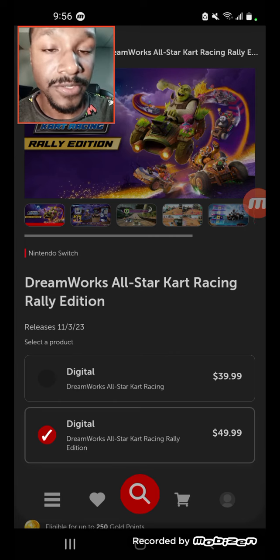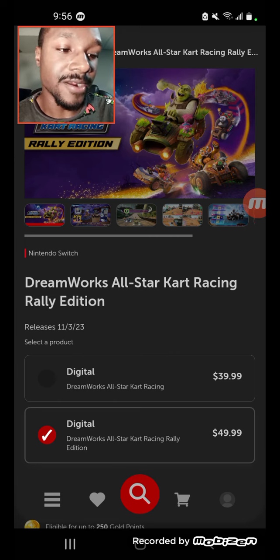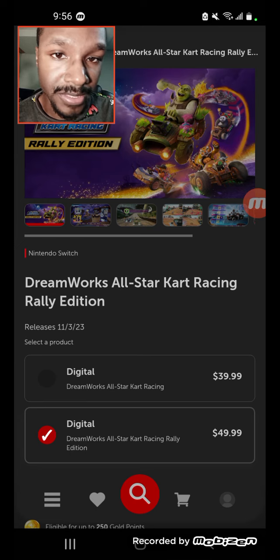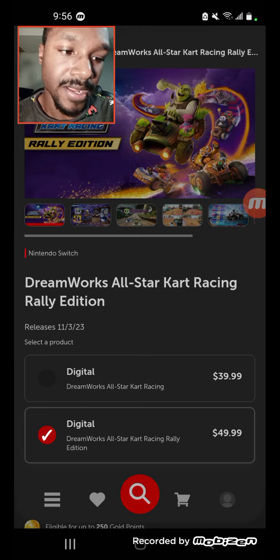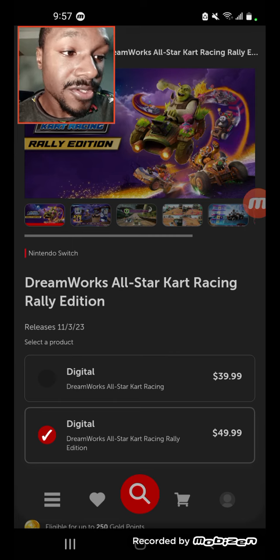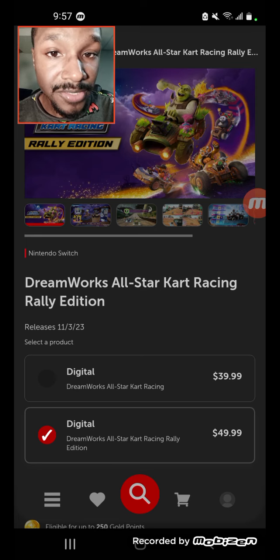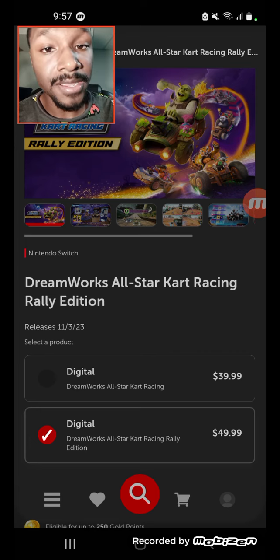I believe in that trailer we'll probably be able to see the remaining characters. Let me run through all 15 characters for the base roster: Shrek, Donkey, Fiona, Alex the Lion, King Julian, Po, Tigress, Shifu, Hiccup, Astrid, Megamind, Puss in Boots, Kitty Softpaws, Boss Baby, and the 15th character is Mr. Wolf. That's our base roster. Plus the DLC characters from the Rally Pack — Oogway and Death.